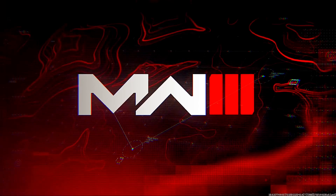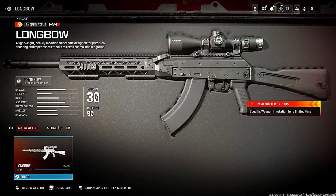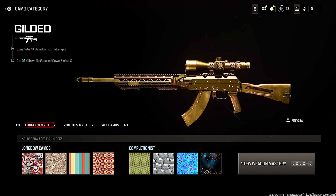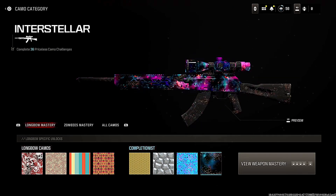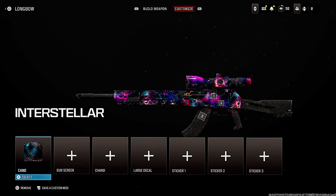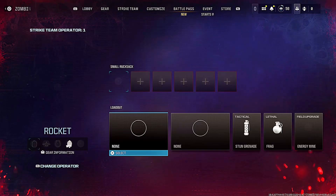Final thing I want to quickly check — they are hard unlocked, so this means you can just use them on any game mode. They're completely unlocked. I want to see if you can use them on zombies. Let's stick on the Longbow and look at the camos — yeah, there they are. You can use them in zombies, Warzone, whenever you want. I like this account. I'm going to be using this a lot. They've got a lot more services on there too. It's definitely reliable.